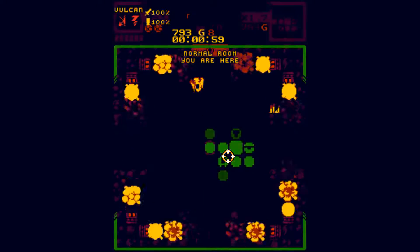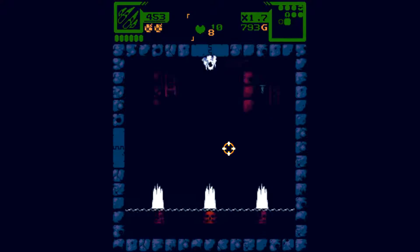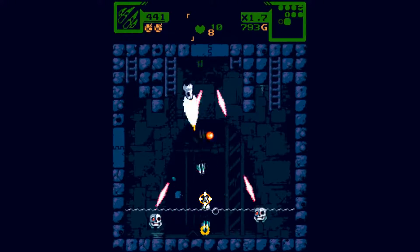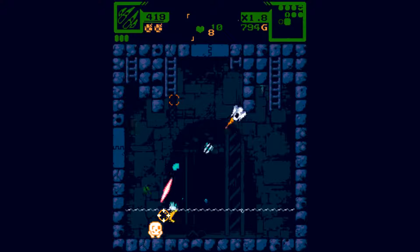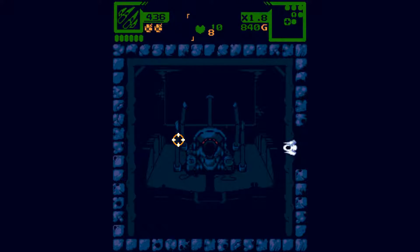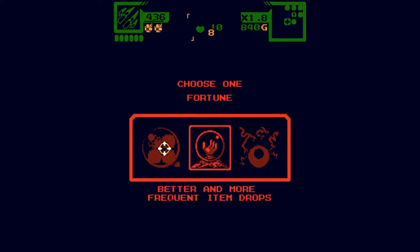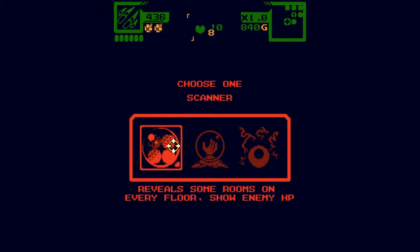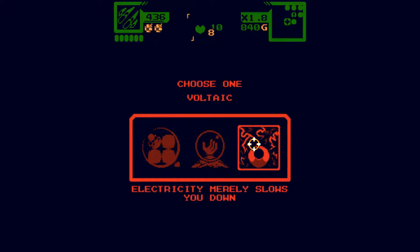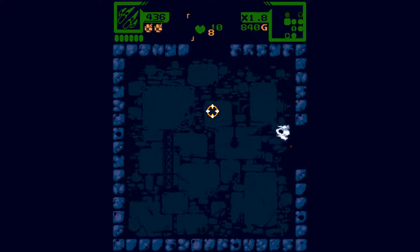We can't go there. Let's go to the store. Let's see what we can get from here. Better and more frequent item drops. Reveal some rooms on every floor on HP. Electricity merely slows down — I like this one. So we'll go with that.